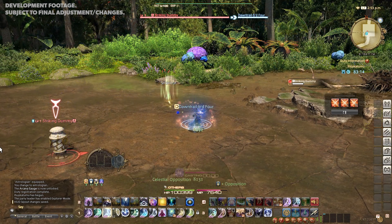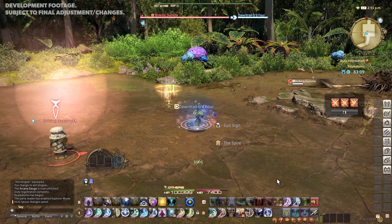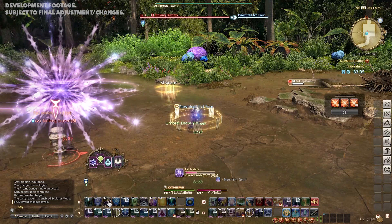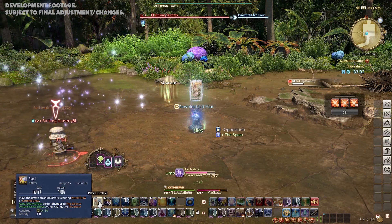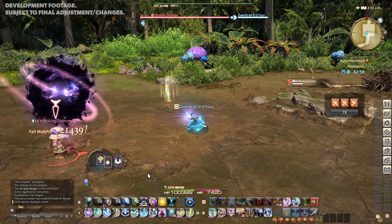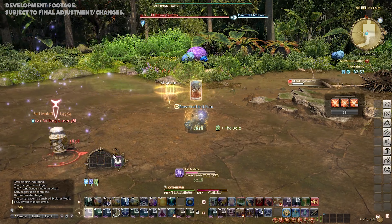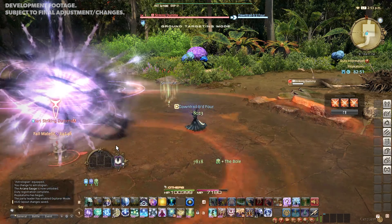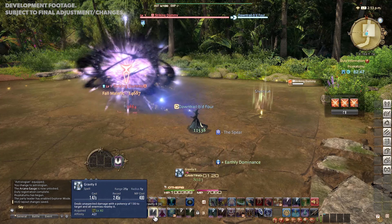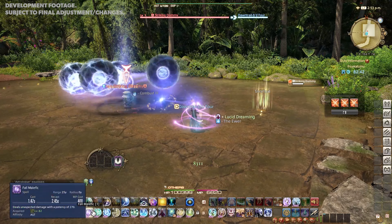Astro's opener and burst will be far less hectic due to only having one damage buff card to dole out. Instead, you will have to be more selective on which DPS gets that card, and whether you're on an Astral or Umbral draw for subsequent burst windows. The other cards provide extra resources for heals and mitigation, giving Astrologian even more utility at the expense of extra damage buff cards. So plan out your card uses depending on what the fight throws at you, or help a player recover from mistakes — the choice is yours.